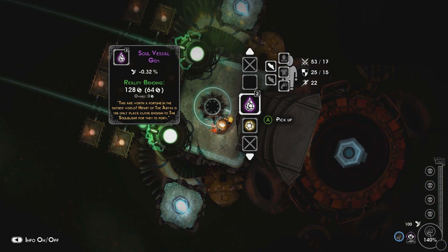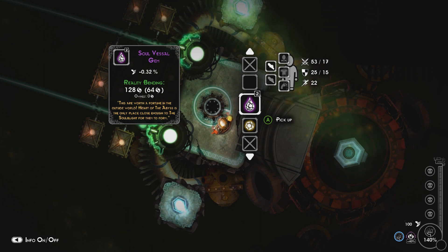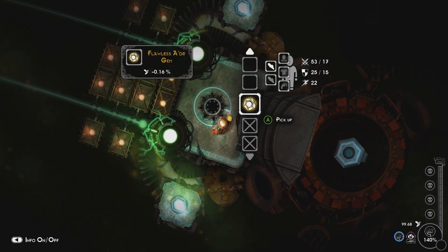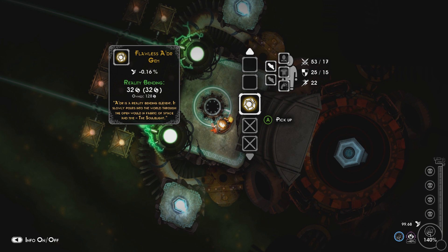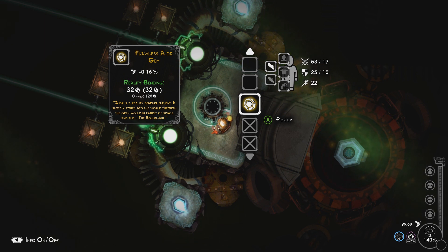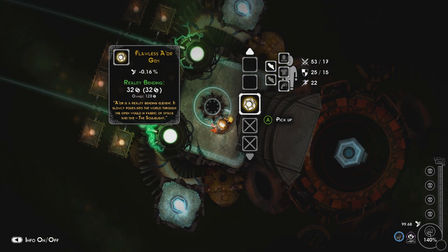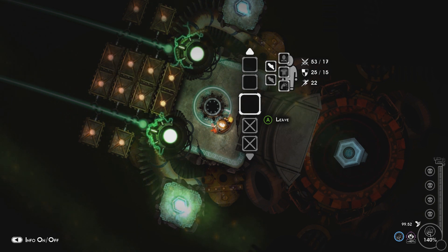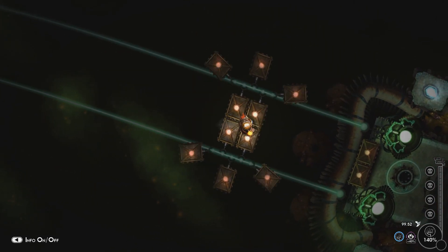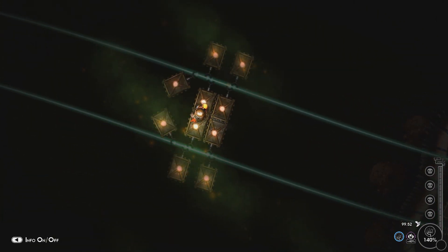These are worth a fortune — there's a few weird spellings on there. 'These are worth a fortune in the outside world. Heart of the Abyss is the only place close enough to the soul blight for them to form.' Flawless ader gem — 'ader is a reality bending gem, it slowly pours into the world through the open wound in the fabric of space and time.' That's kind of cool and creepy at the same time.